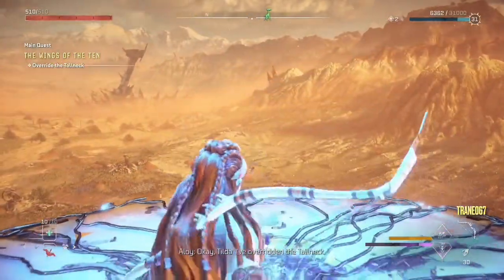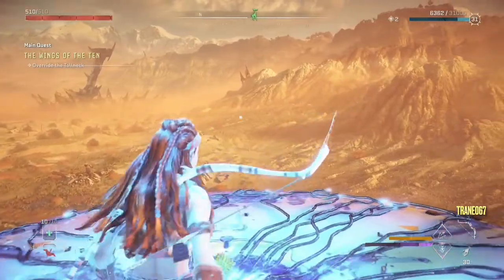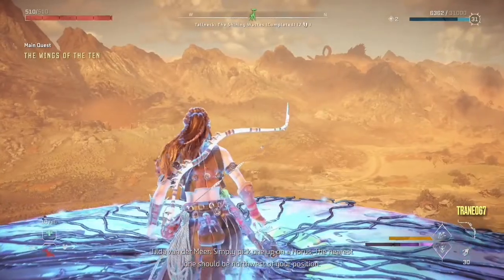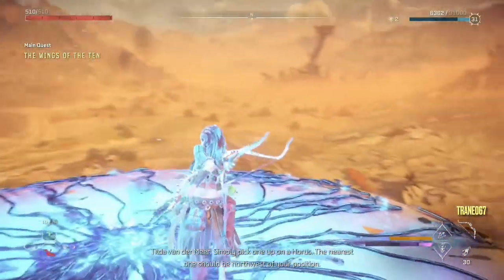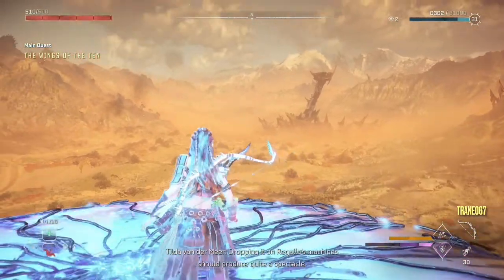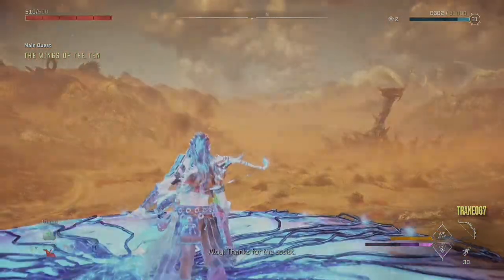Okay, Tilda. I've overridden the Tolnex. Good. And the energy cells are now primed. Simply pick one up on a Horus — the nearest one should be northwest of your position. Dropping it on Rigala's machines should produce quite a spectacle. Thanks for the assist. We're almost out of here.